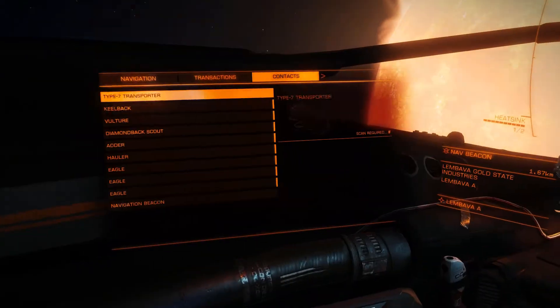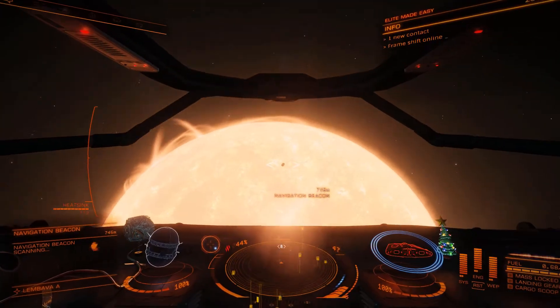If you're not seeing a high-grade emission signal and you're in a populated system, you can drop into the nav beacon and scan it.